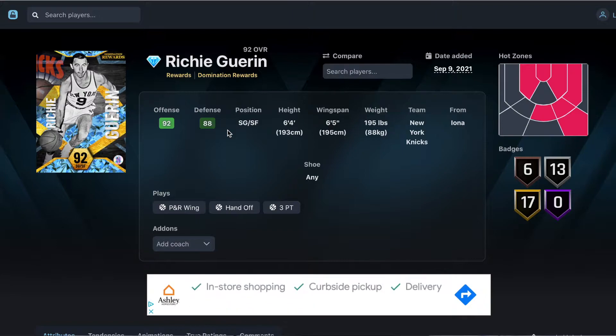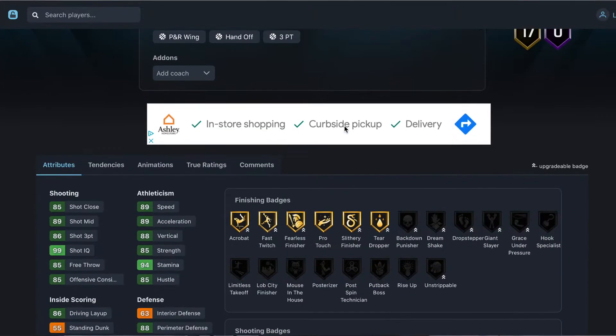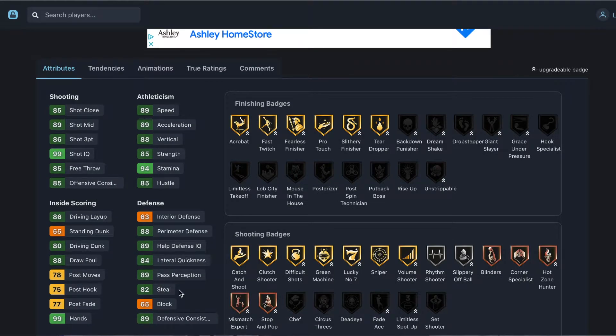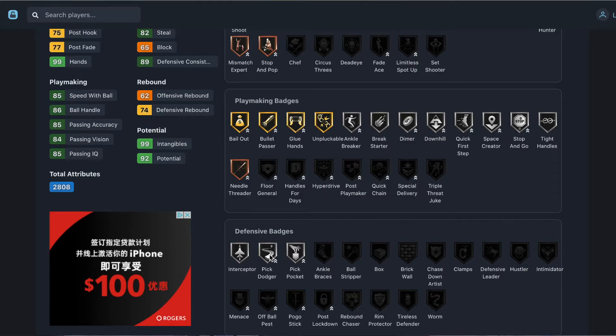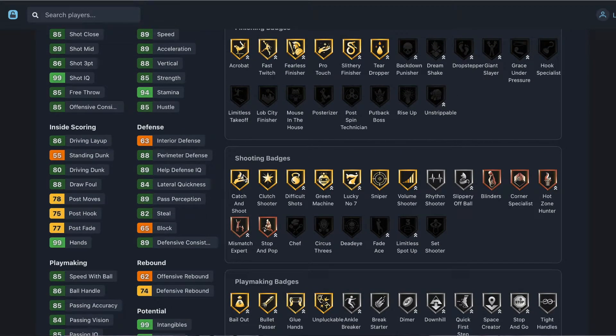Number six is Richie Guerin — one of my favorite cards, available since day one. He's six foot four, six foot five, with an 86 three-ball, 89 mid-range, 89 speed, 89 acceleration. Underratedly good defense: 88 perimeter, 84 lateral, 82 steal, 89 pass perception. 86 driving layup, 85 speed with ball, 86 ball handle, 85 passing. Playmaking: gold bailout, bullet passer, unpluckable, silver anchor breaker, dimer, downhill, quick first step, space creator, stop and go, bronze needle threader. Shooting: gold catch and shoot, clutch shooter, difficult shots, green machine, lucky number seven, sniper, volume shooter.